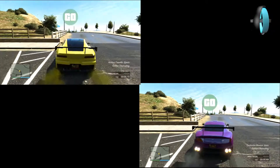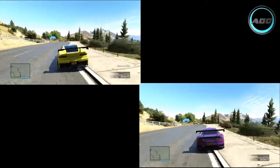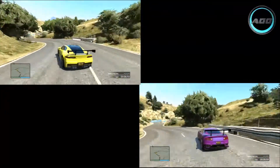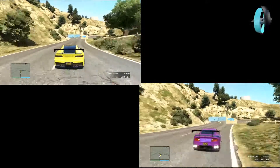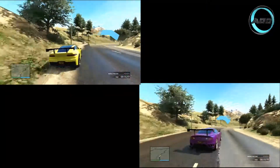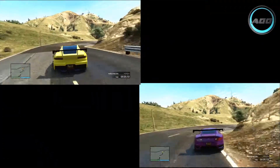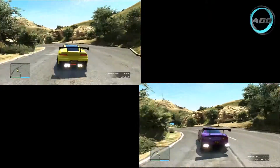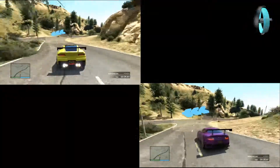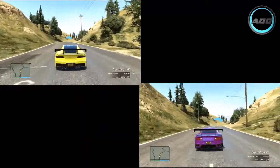Now we're going to do a lap of Observatory Rush, my personal track, with them running side by side. Right from the start you can't really tell who's in the lead, but the Massacro does begin to edge into a lead a little further on. On these windy sections the Massacro is very evenly matched to the Coquette - they both handle very similarly and have about the same amount of grip on a dry track.